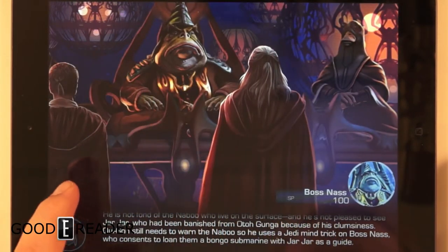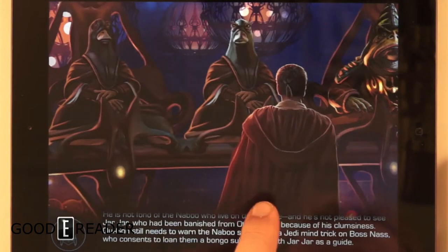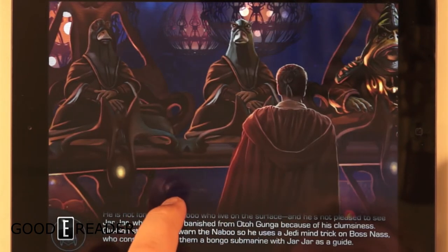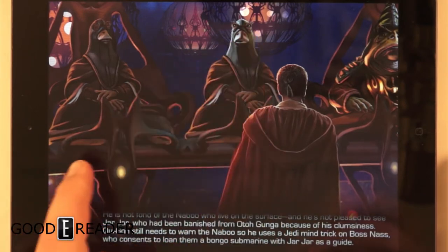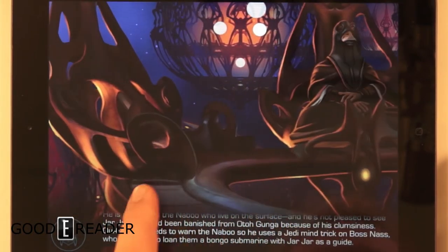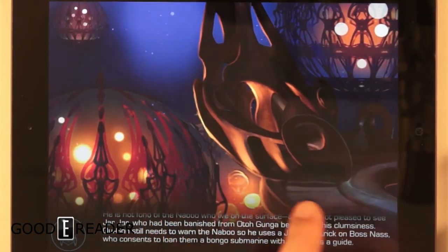Boss Nass says: 'We shall go like the Naboo — once those droids take control of the surface, they will take control of you.' It looks like a lot of the content is actually taken directly from the movie.